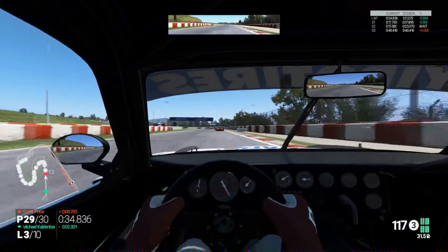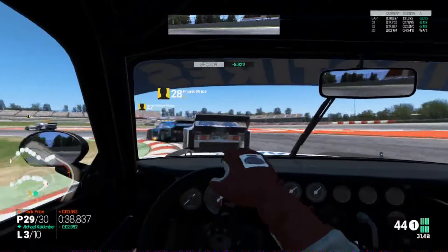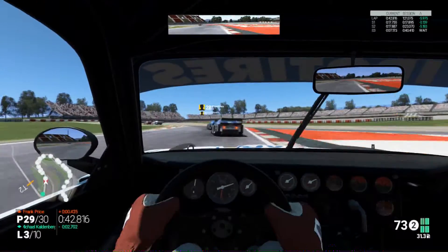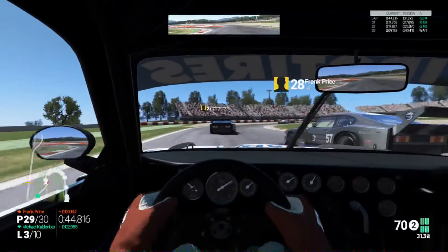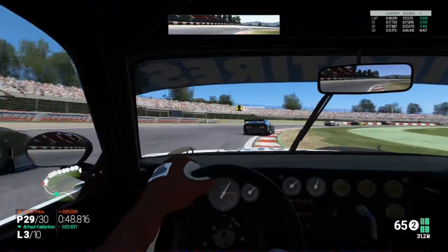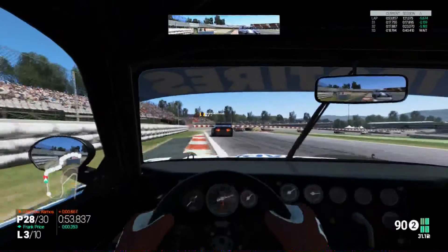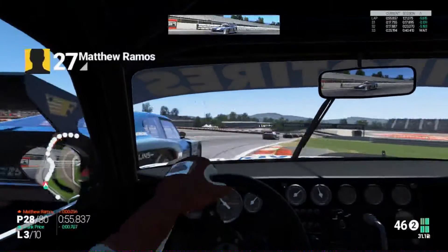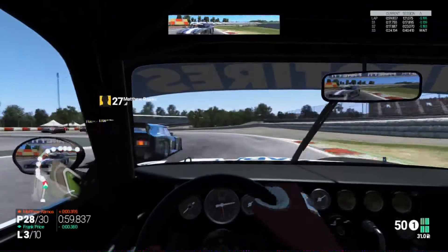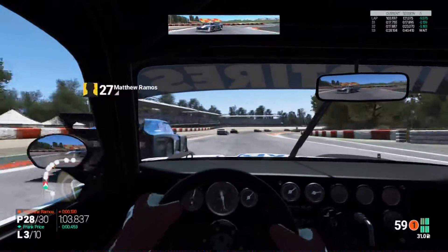I can do it, but will I do it without spinning — that's the question. Frank Price in the Ford Capri is in 28th. I'm going to try and go around the outside. No, cut back to the inside — he's left a gap, we're on the inside. We're through to 28th position. Now can we get past this Capri again without messing everything up?